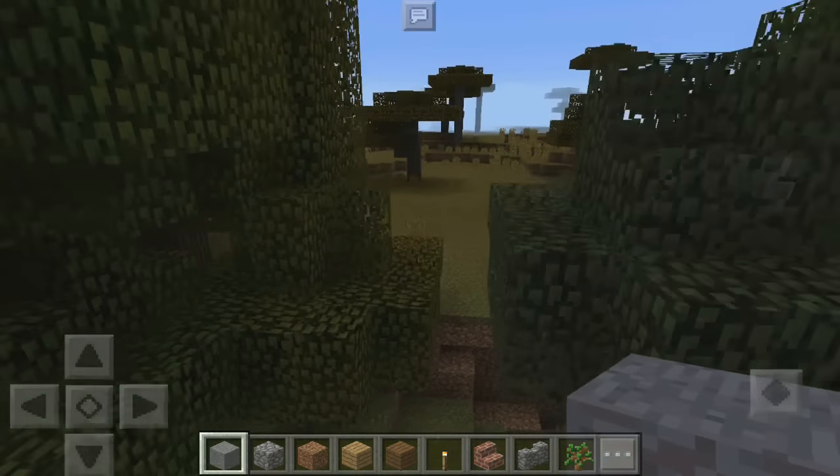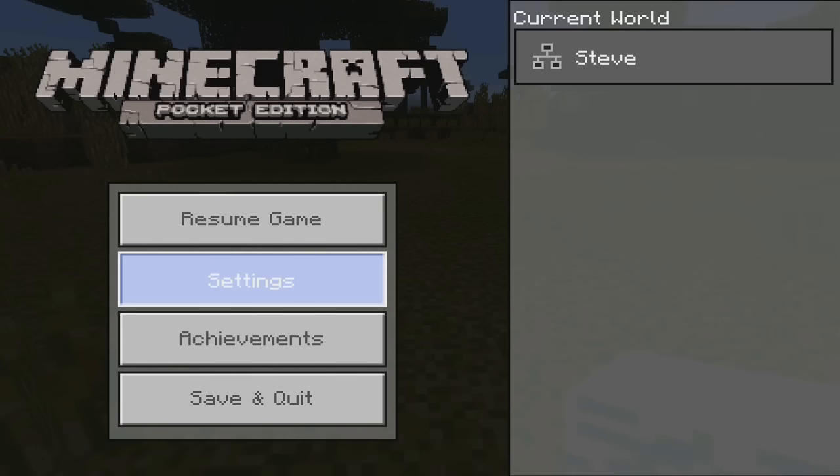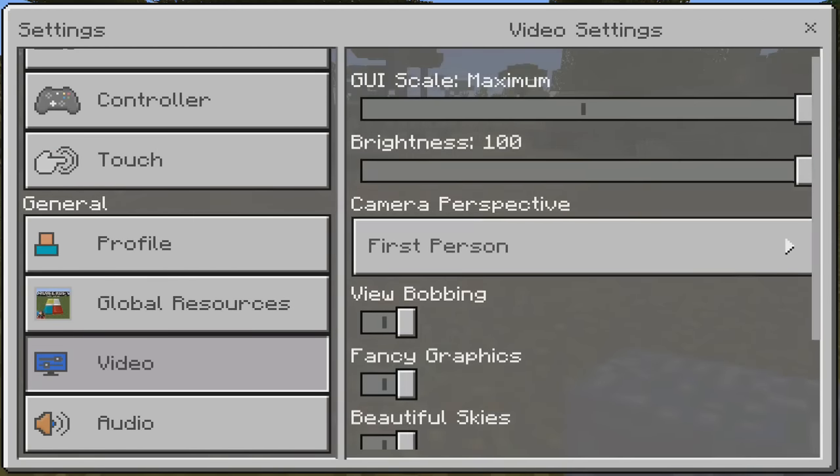It seems like my brightness was changed since I just updated. Let's go into Video settings — yes, my brightness is all the way down. There we go, that's fixed.